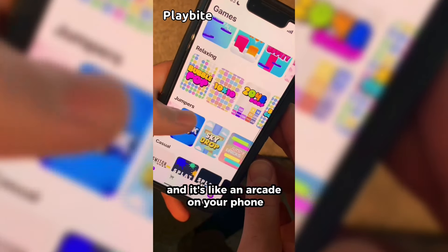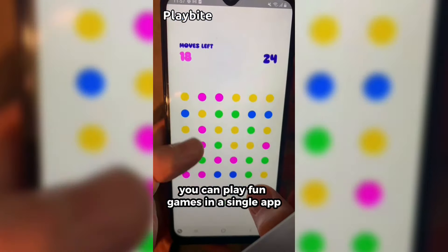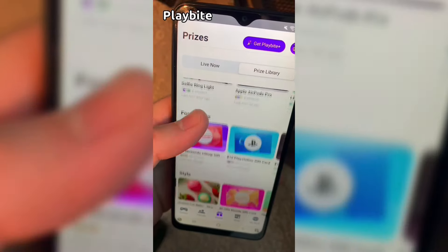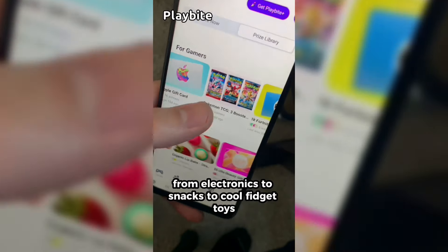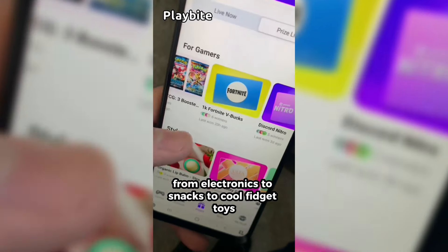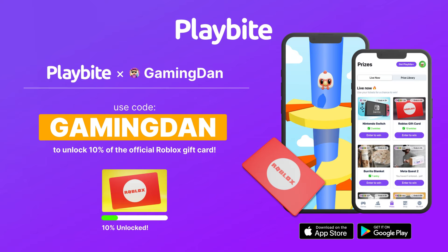If you are ever in need of Robux, go ahead and download this app called Playbyte. It's like an arcade on your phone where you can play fun games in a single app and win prizes for playing these games. One of those prizes is the official Roblox gift card. You can also win all kinds of other stuff from electronics to snacks to cool fidget toys. Go and download Playbyte today, linked down below, and also use code GAMINGDAN. By doing so, you'll be 10% of the way to earning your first $10 Robux gift card.